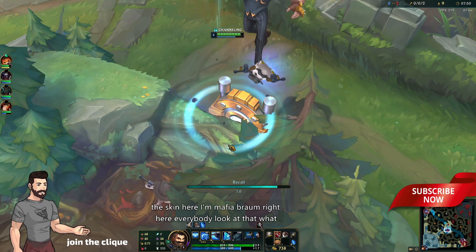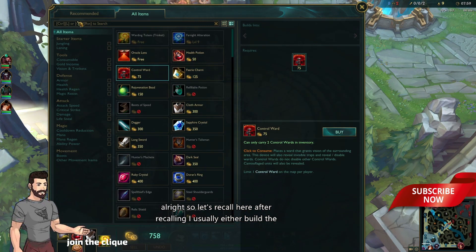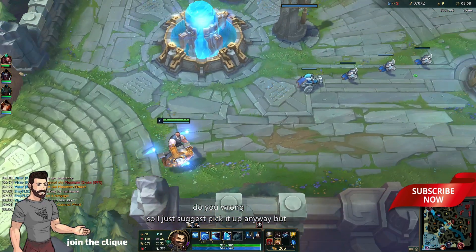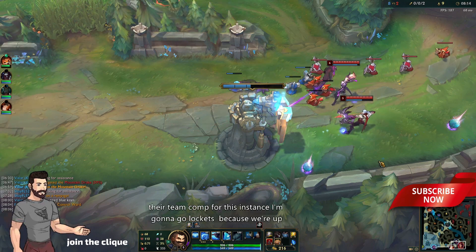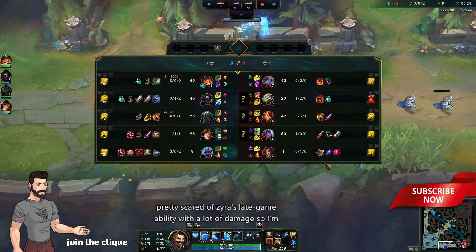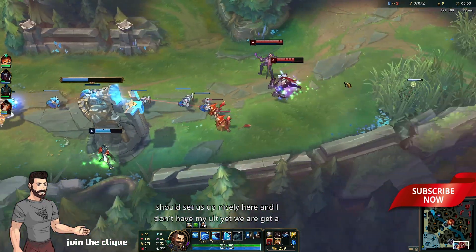Mafia Braum right here everybody! After recalling I usually build Knight's Vow — Knight's Vow is very good in any meta, it's never gonna do you wrong, so just pick it up. Your secondary item should be whatever you're building against their team comp. For this instance I'm gonna go Locket because we're up against Zyra. Even though they don't have a lot of AP damage, I'm scared of Zyra's late game, so Locket after Knight's Vow should set us up nicely.